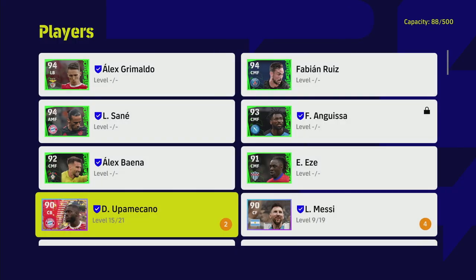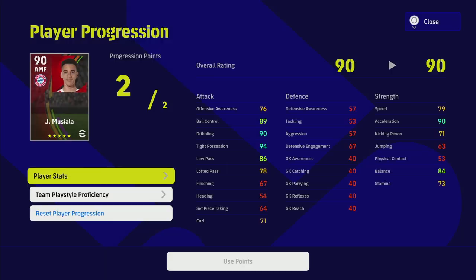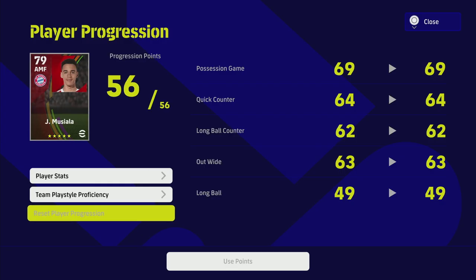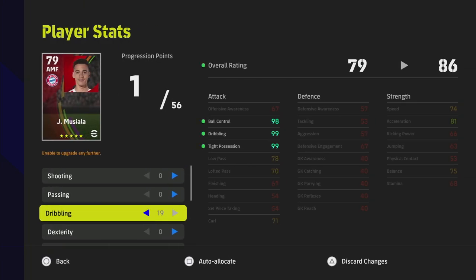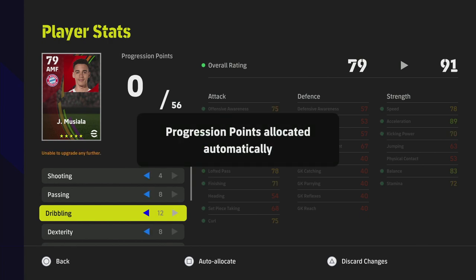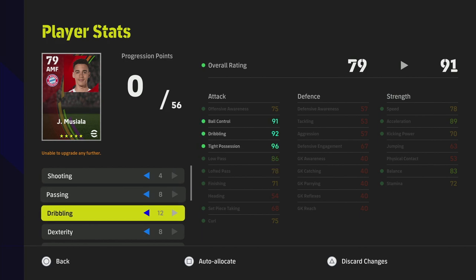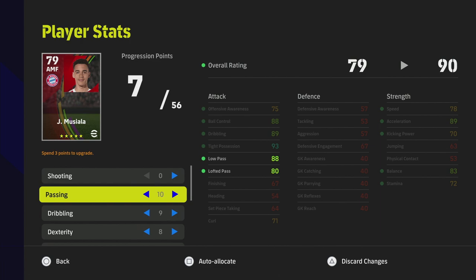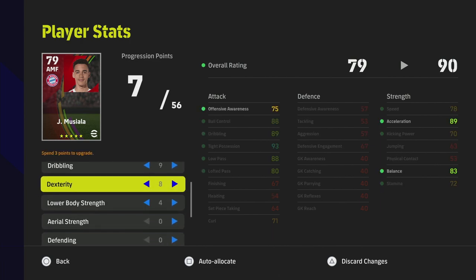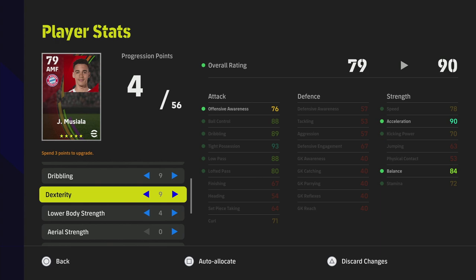To retrain Musiala, you simply go into Player Progression, select Reset Player Progression — it costs nothing right now — and then you can train him up again. For example, if I wanted a maxed-out dribbling Musiala with nothing else, I can do that. I can auto-allocate and see where the stats go. For me, I don't need shooting with Musiala — I do need low pass and probably more dexterity to get that up to 90, and balance as high as possible.